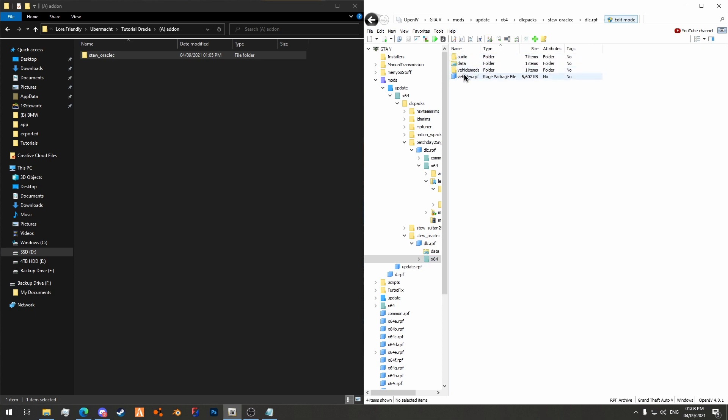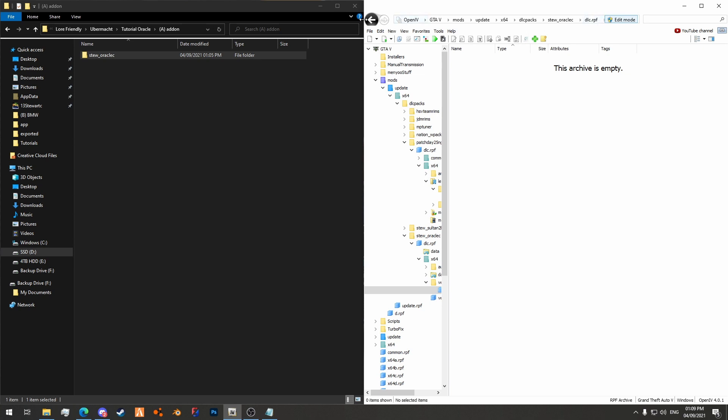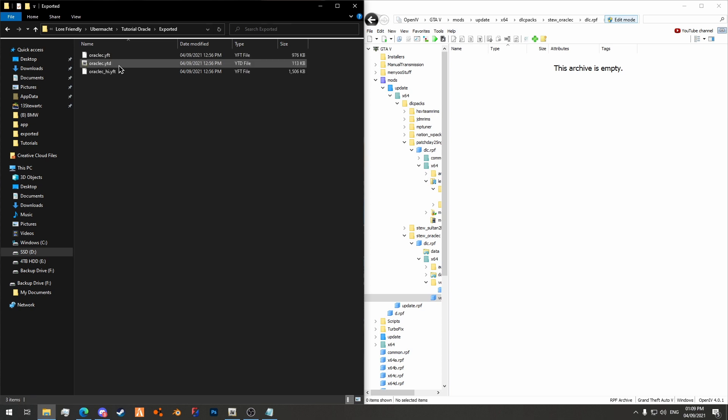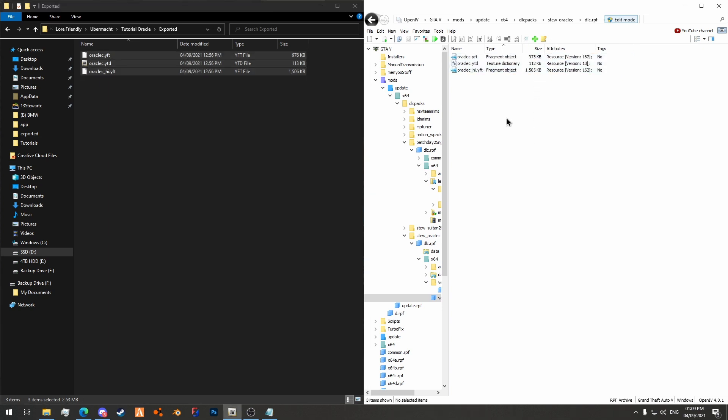Now you need to make sure that you go to vehicle_mods and rename the mods.rpf, otherwise your game will crash when trying to load it — it must be the same name. So oraclec_mods.rpf. I'm going to remove all of the modifications from it because they're from the old car and I don't need them. Then we're going to vehicles.rpf and delete the old car files as well. I'm going to go to my exported folder — here we have my YTD and both YFTs — and drag and drop them in. Now they're in the vehicles.rpf.